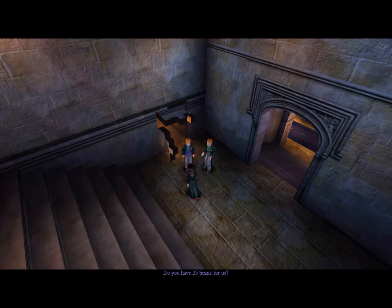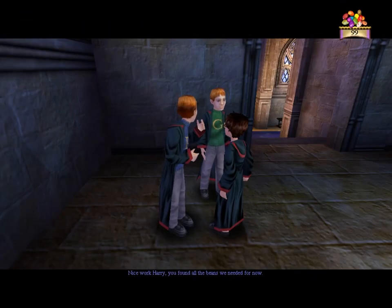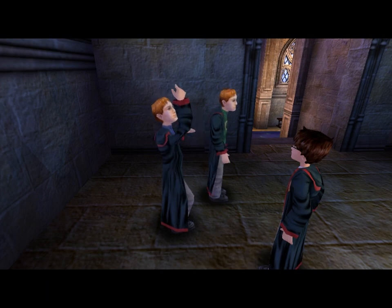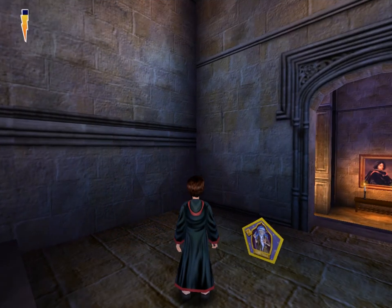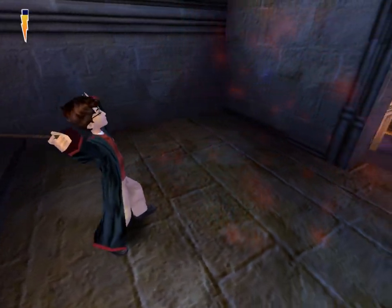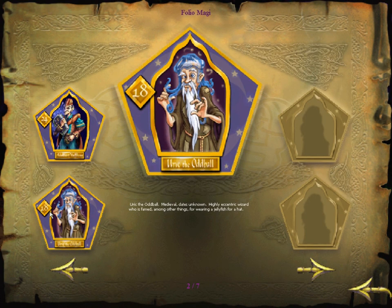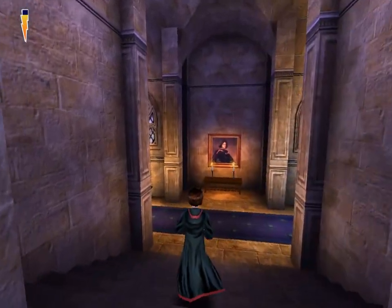Hey Harry, do you have 25 beans for us? Only 25? For some experiments. 25 is not bad at all — we have like way more than that. We found all the beans we needed for now. Here's a wizard card then. Hope you don't have this one yet. I can guarantee you I don't. Thanks for helping us out, Harry. And this one is somebody else new — not Salazar Slytherin, I can tell you that much. This is Urik the Oddball, medieval, dates unknown. Highly eccentric wizard who is famed, among other things, for wearing a jellyfish for a hat. Ah, I thought that was blue hair, but no, it's a jellyfish he's wearing for a hat.